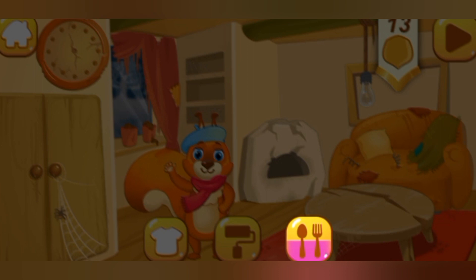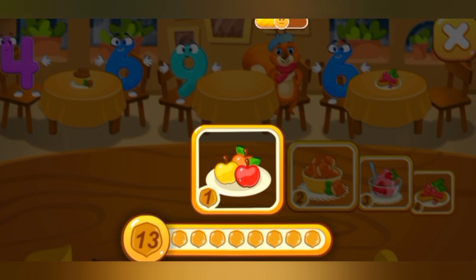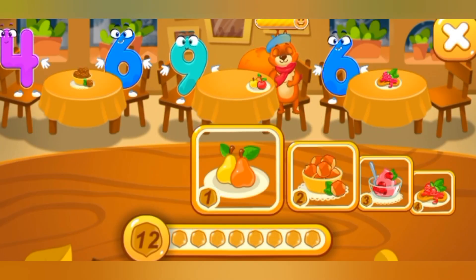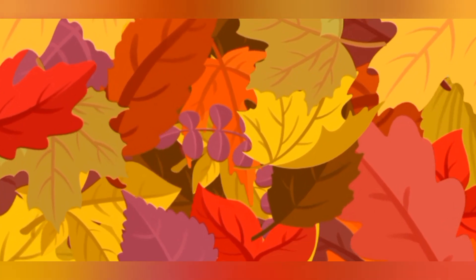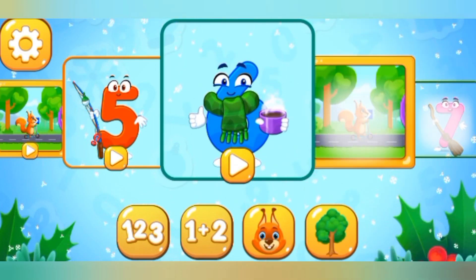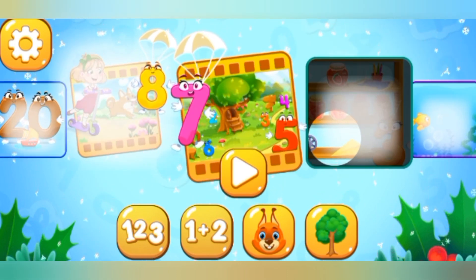The squirrel is hungry. Let's go to the cafe and feed her. Here you can see how hungry the squirrel is — buy food for the squirrel. Confirm the purchase. The squirrel is fed and happy. The squirrel gets tired every 5 levels — do not forget to feed her!